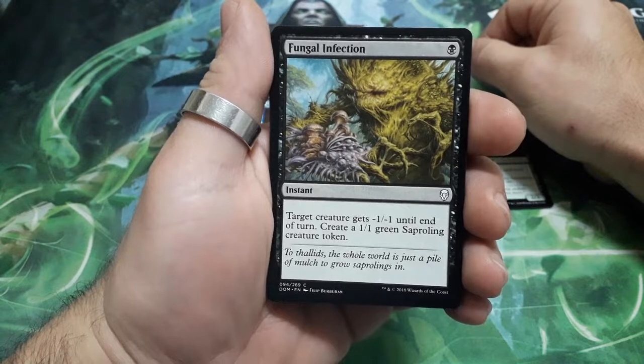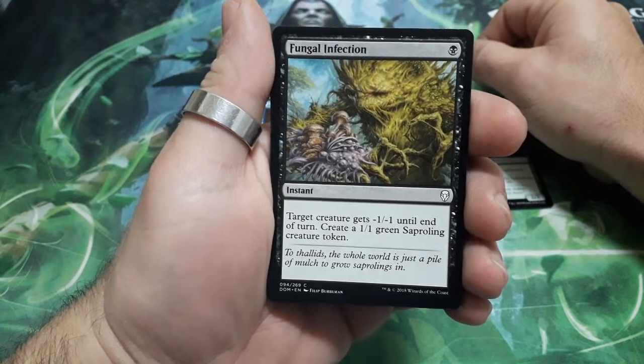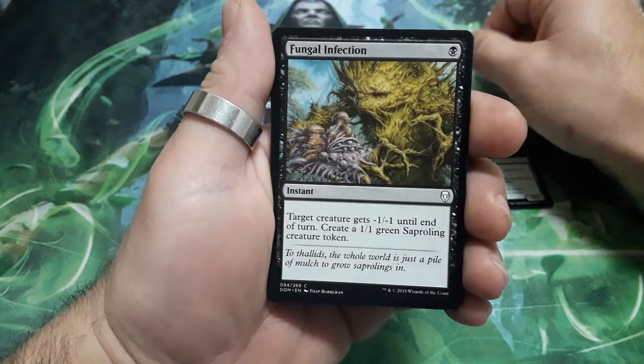Fungal Infection, one drop. Target creature gets minus one minus one until the end of the turn. Create a 1-1 green Saproling creature token.